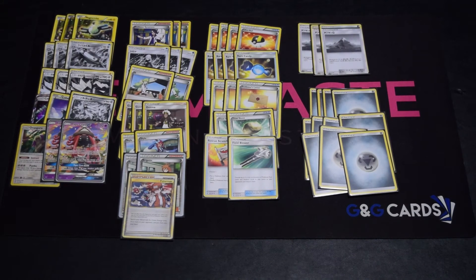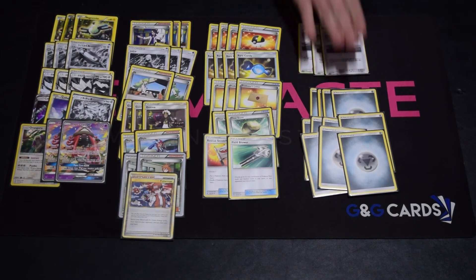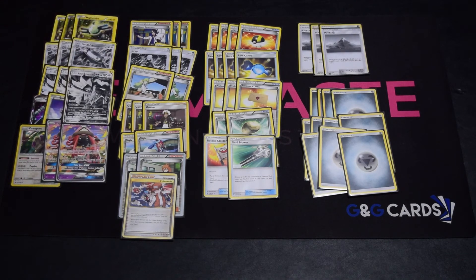For energy we've got eleven metal energy. We're still playing eleven with the Professor's Letters. One thing we were thinking about was playing Elixirs, which would mean taking out the Professor's Letters, maybe adding another metal energy.